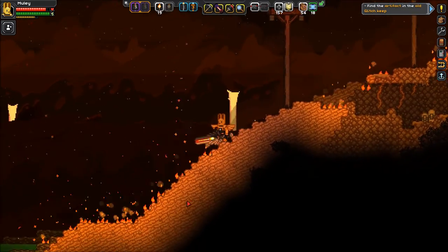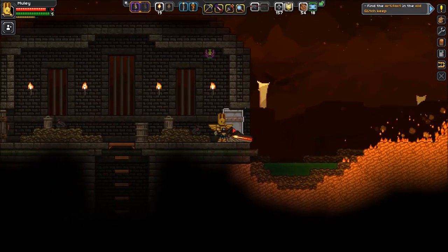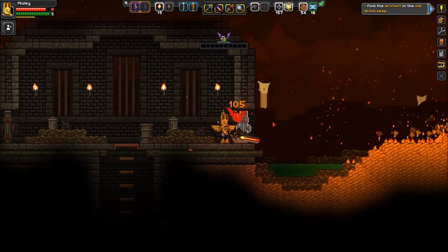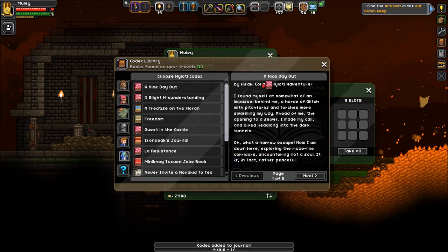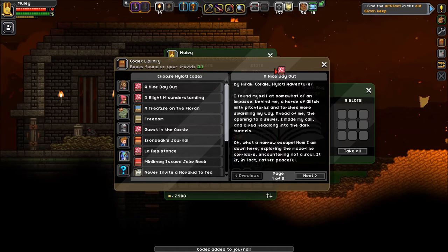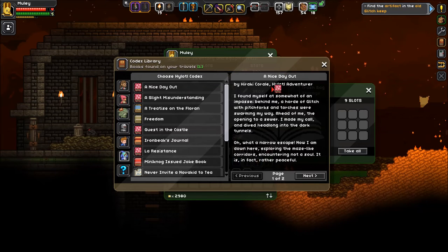I could have said a lot of four-letter words that probably wouldn't go over good. Oh hey buddy — man, everything cute wants to kill you. A nice day out — codex! Oh, okay, I can read this one, it's only two pages.